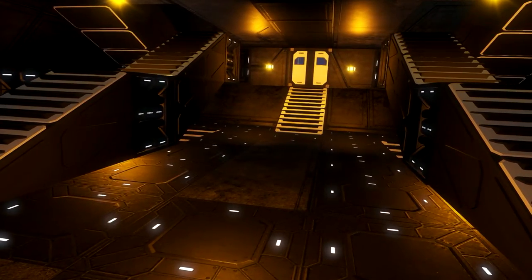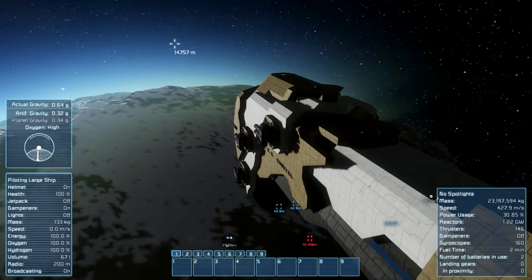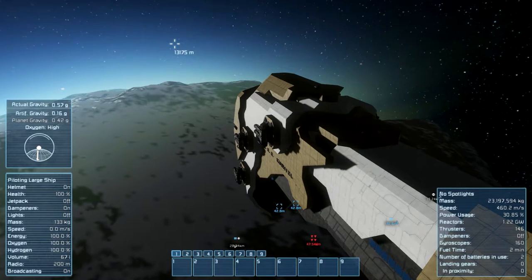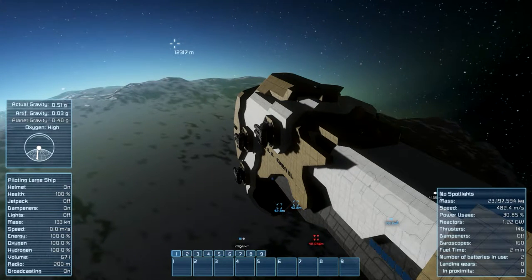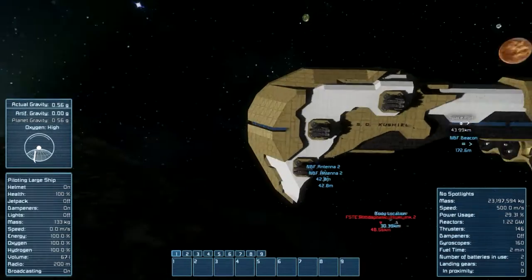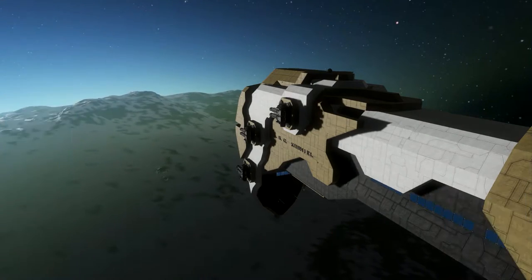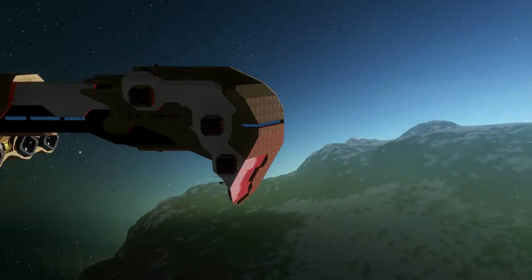I'll see you in a moment near the planet. Now we are near the planet, and at 9000 meters we should see some damage on the outside of the ship. We are flying very fast toward the planet. It looks very nice from the outside, and now the heat level is rising.